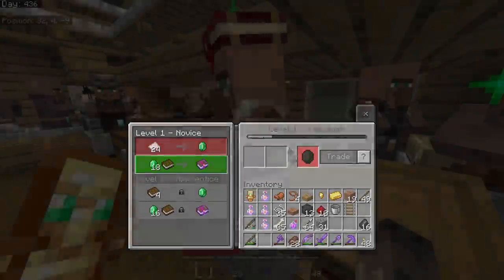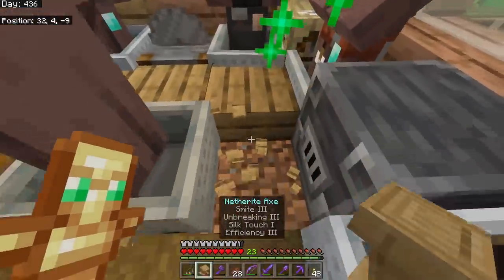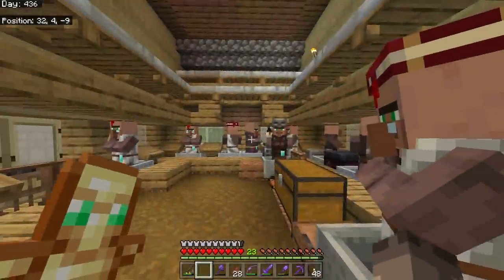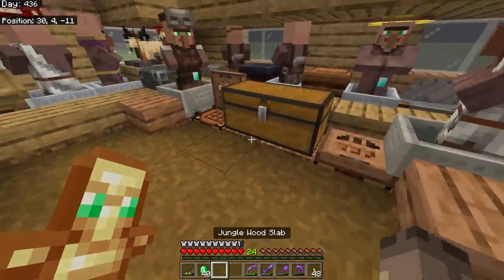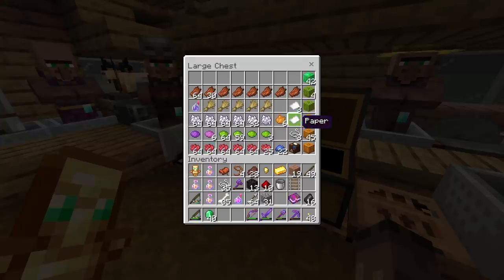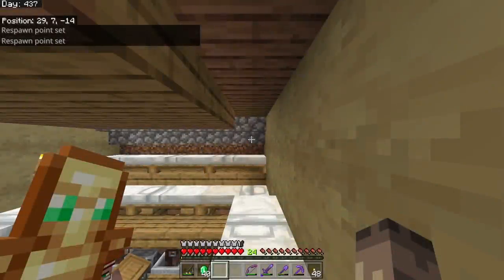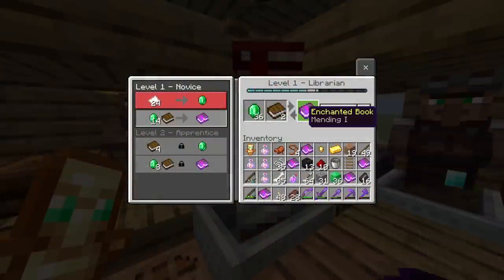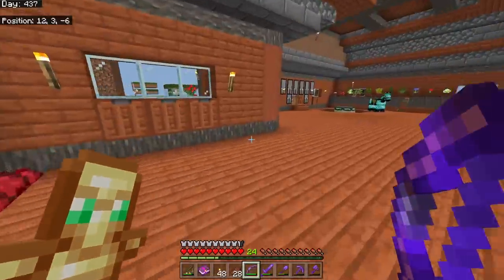I got Frost Walker and Frost Walker II and was really tempted by Protection IV, but eventually I got mending! I wasn't even paying attention - good job I didn't break it. It was actually only one day, but it felt like forever. Mending is probably the best enchantment in the game by far, because I keep having to repair my gear and I need to stop doing that - it's very expensive. I buy a load of mending books and my inventory is absolutely full.